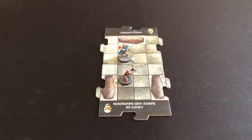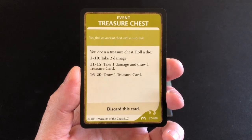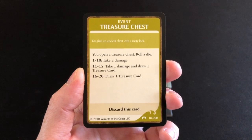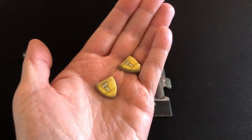Moving on to the villain phase: if we played a tile with a black triangle, or didn't place a tile at all, we draw an encounter card. Encounters almost always drain your hit points — they're the ticking clock of the game, constantly wearing you down through attrition and forcing you to move as rapidly as possible. Our event is a Treasure Chest. Despite a kobold breathing down our necks, we open it, roll a d20 — and an eight means we take two damage. Not a great start.